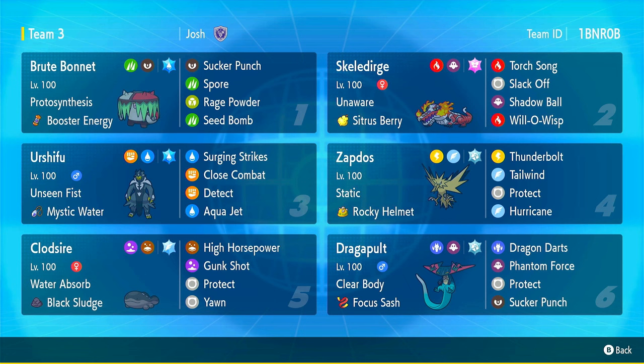I'm going to be running Brute Bonnet along with Skellidurge because I found that this combo works well for some reason. Brute Bonnet is Terra Water, but its preferred Terra type is Terra Fire because that way you're resistant to both Fire and Fairy. I made it Terra Water though because I used Brute Bonnet along with Skellidurge, and obviously Skellidurge is already a Fire type.